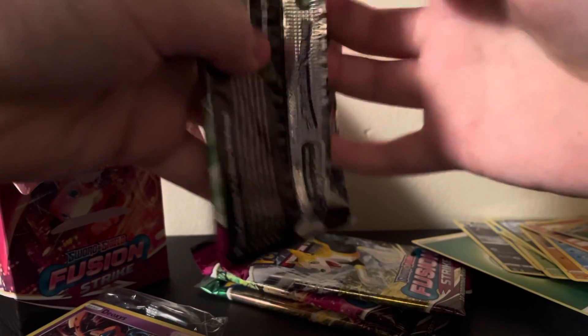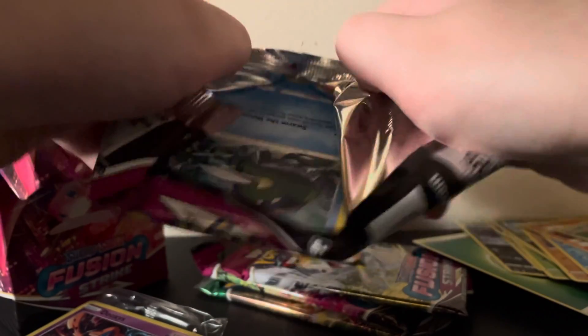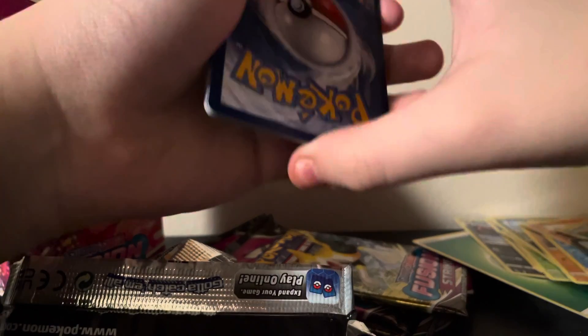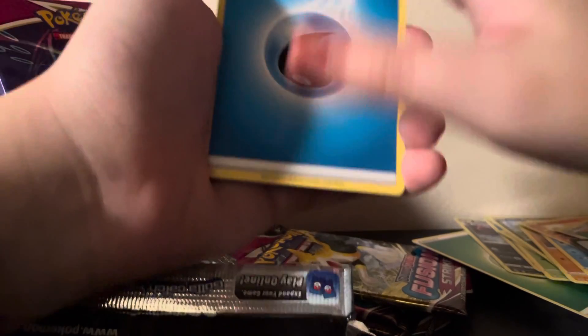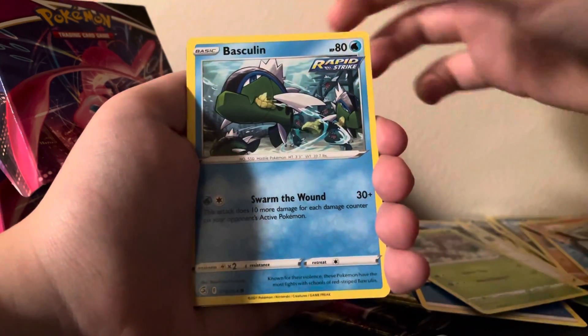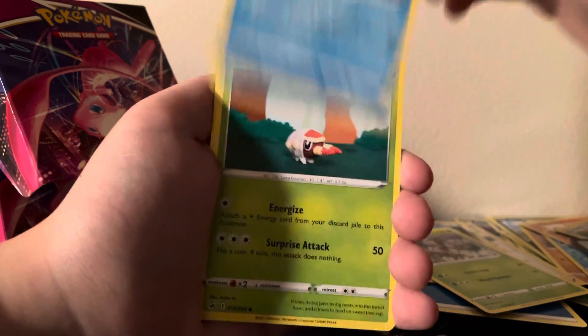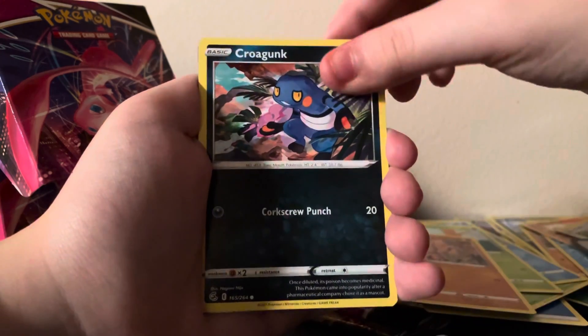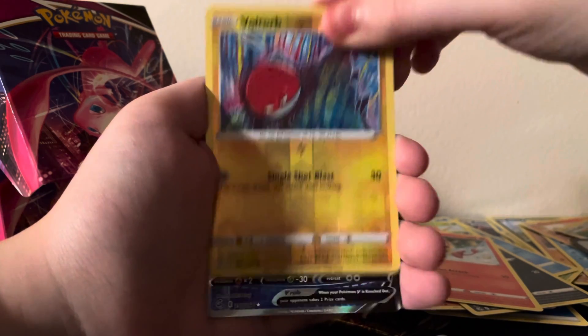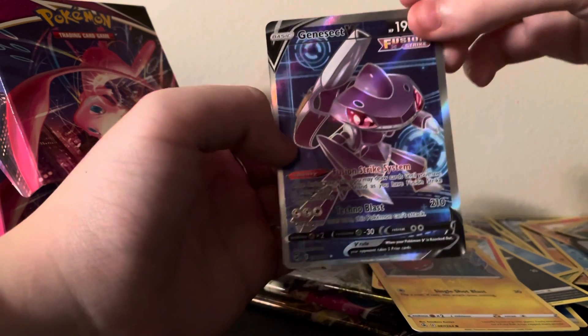Let's open the Genesect pack. Genesect has always been a very cool Pokemon, one of my favorites. Four from the back. We've got Water Energy, Judge, Excadrill — I like Excadrill — and Trevenant somehow isn't a rare, Basculin — he gets a new form in Legends Arceus, that's cool — Grubbin, Mankey, Croagunk, Pansear, Voltorb. I love this Voltorb, it's so cute. Oh! The Genesect pack gives us a full art Genesect V. Nice pull!